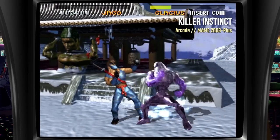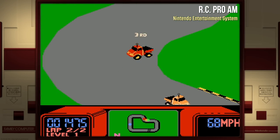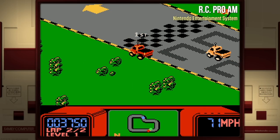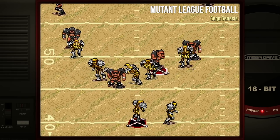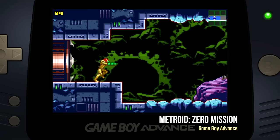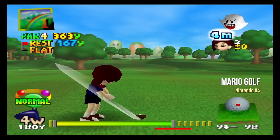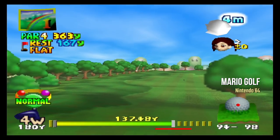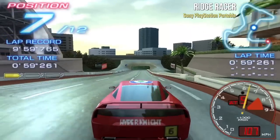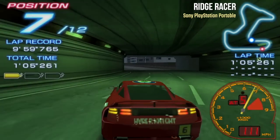Beat-em-ups are going to be a blast on this too, and it's powerful enough for some higher-end fighting games — Killer Instinct 1 works great. Aside from being an excellent arcade system, this $200 mini PC stick can play all the console games too. NES, RC Pro-Am — 16-bit era stuff is going to be fine. One of the things I love about Batocera is that it has nice bezels that surround your TV and give you a great gaming experience.